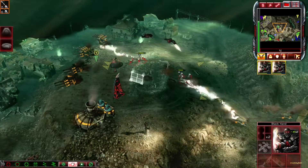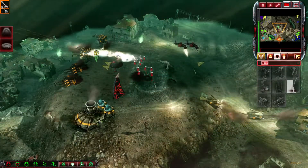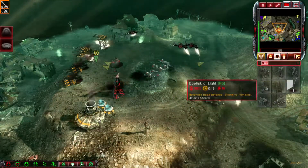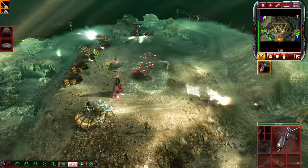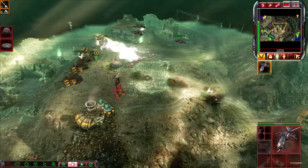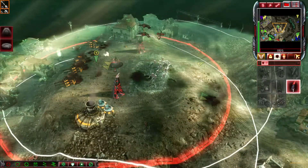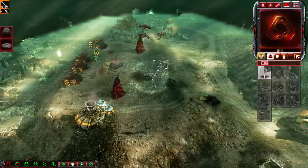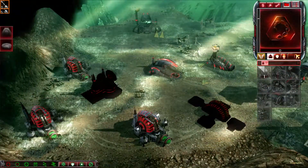Spare no one. This way. Our base is under attack. One mission forward. The Brotherhood — the Brotherhood has entrusted me. Venomcraft ready for liftoff. The Brotherhood has entrusted me. Insufficient funds.